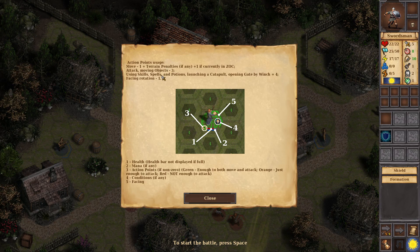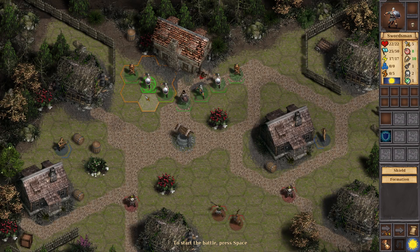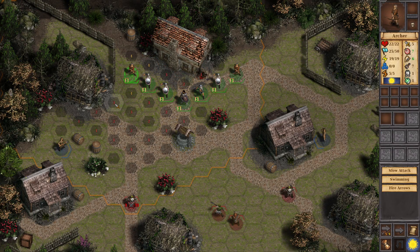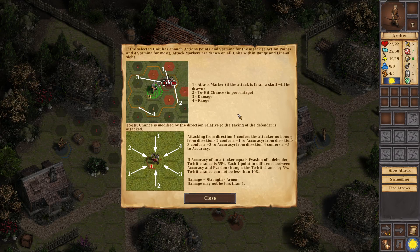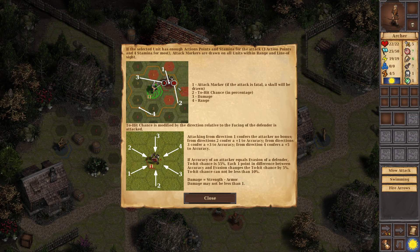Terrain penalties on combat — oh my god, this is like a tabletop game turned into a tactical computer game. Okay, start the battle, press space. Can he shoot from there? Oh my god, game — either give me all the tutorials at once or don't. To-hit chance shown as a percentage — okay.